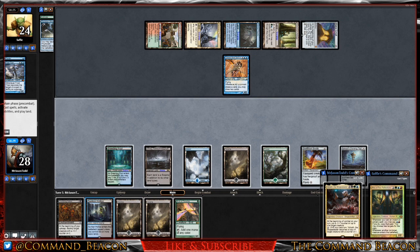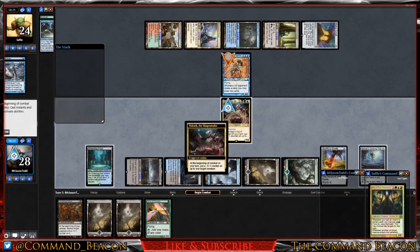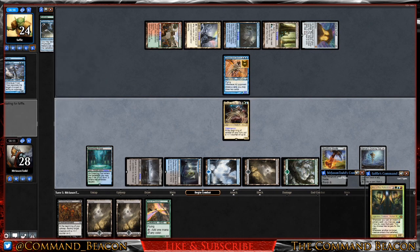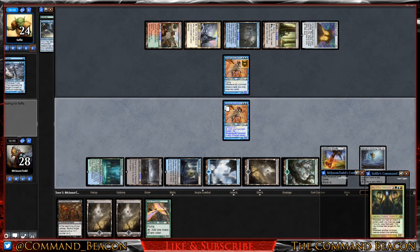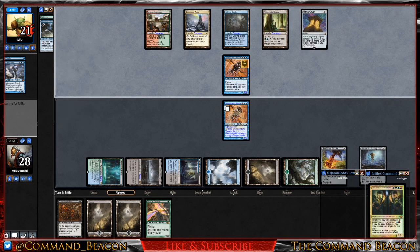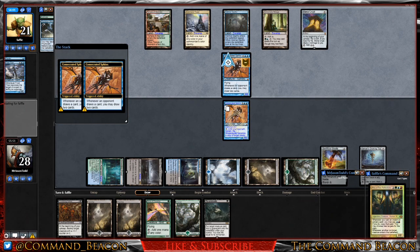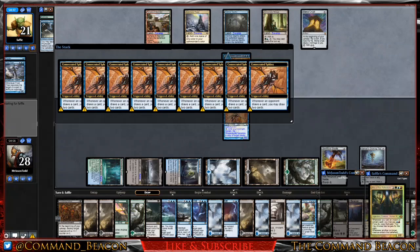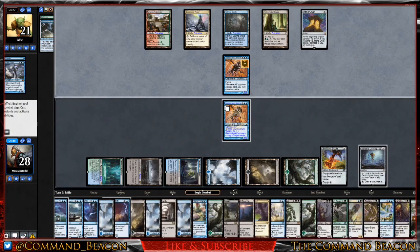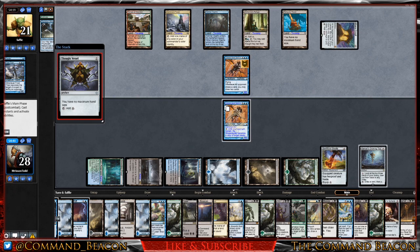We play Sunken Hollow and cast Volrath, move to combat, and put a counter on the Sphinx. We then make a copy of Consecrated Sphinx, setting up a massive card draw engine. We pass the turn. Our opponent loses the flip, dropping to 21. Both sides draw heavily — we use auto-yield and draw quite a lot of cards. Our opponent chooses not to swing in, plays Reliquary Tower, and follows with a Thought Vessel.